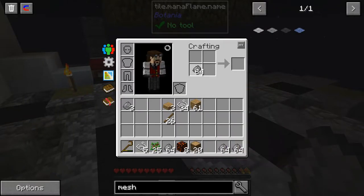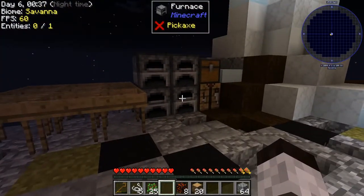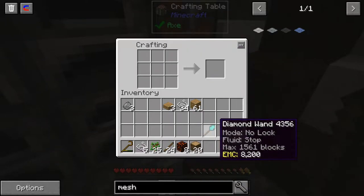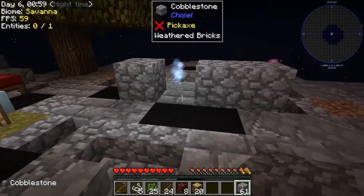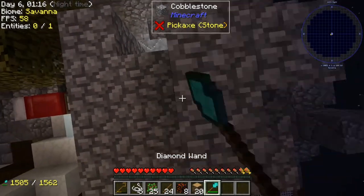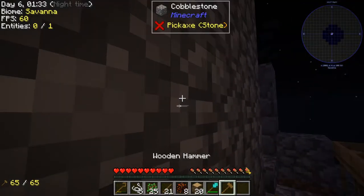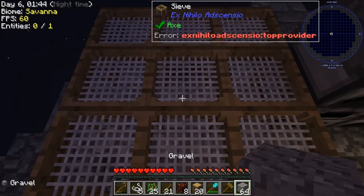I've grabbed four stacks of 64 cobblestone. Now I need a builder's wand — I'll use the diamond version. I place a four-by-four area of cobblestone, then I need a hammer. The recipe is like this — there's the hammer. I hit the cobblestone platform with it and it should give us gravel. We get 64 gravel. Now we take this gravel over to the sieves and hopefully get some flint.